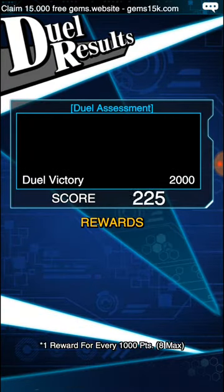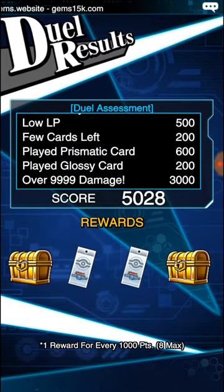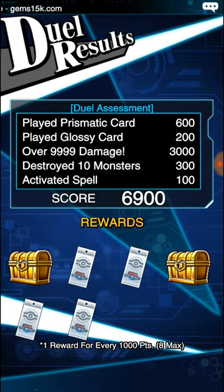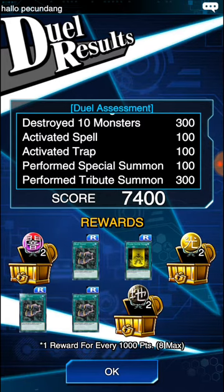Hopefully we get an SR or something good, or at least a skill. Duel victory, low life points, a few cards left, played Prismatic card, played Glossy cards, over 9,999 damage, destroyed 10 monsters, activated spells, activated traps, performed Special Summon, performed Tribute Summon — so we scored 74. Nothing super good in this one, but you can see you can get all the way up to 74 and in some cases up to 8,000, depending on what you destroy and how many monsters you destroy.